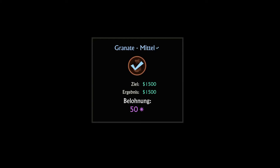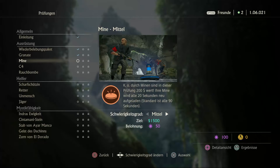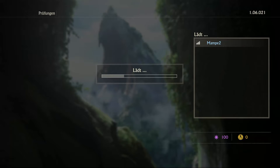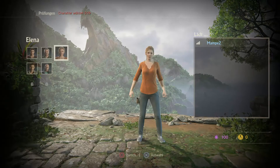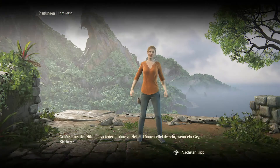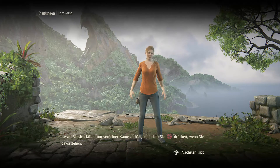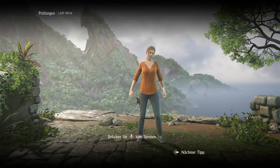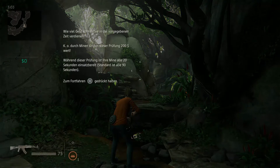So muss das hier laufen - immer knapp am Ende. So, haben wir das auch geschafft. Dann haben wir jetzt Mine. K.O. durch Minen, die alle 19 Sekunden wiederbelebt werden. Alles klar. Da wir 5 Charaktere haben, nehmen wir jetzt den nächsten Charakter - Angriff natürlich - und zwar die Elena. Ich komme schon klar, aber das wusstest du vermutlich schon. Keine Ahnung. Lädt Mine. Okay, wie funktioniert denn die Mine jetzt? Ja, wird mir sicher erklärt jetzt.